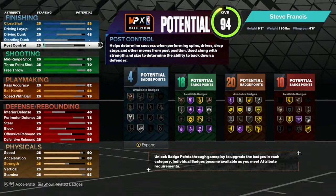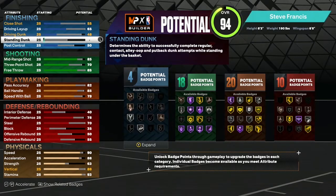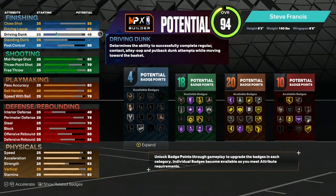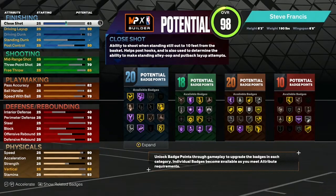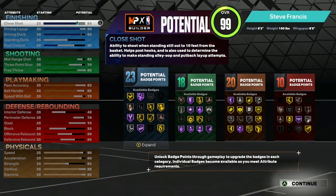Moving on to post control, we're gonna put that at 85. Standing dunk we're not gonna touch. Driving dunk on the other hand, we're gonna take that to 92 — you get contact dunks with this build. Driving layup we're gonna take up to 90. Close shot is gonna be 85. That gives you 23 finishing badges.